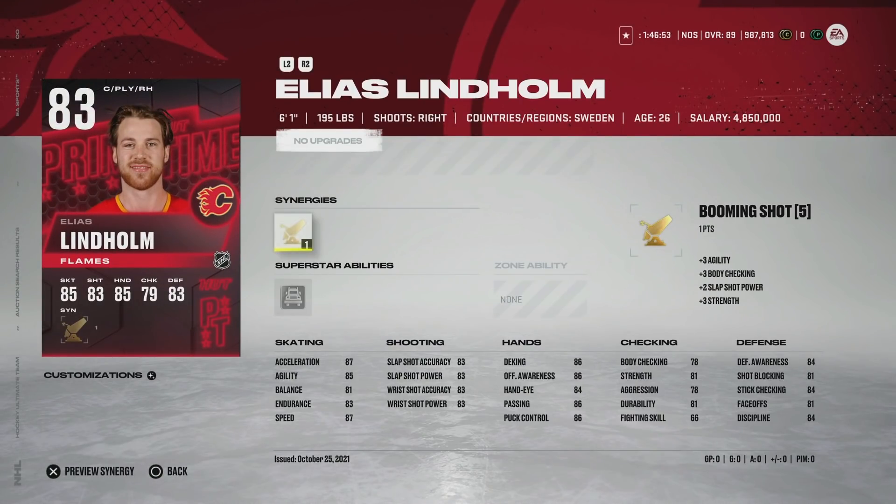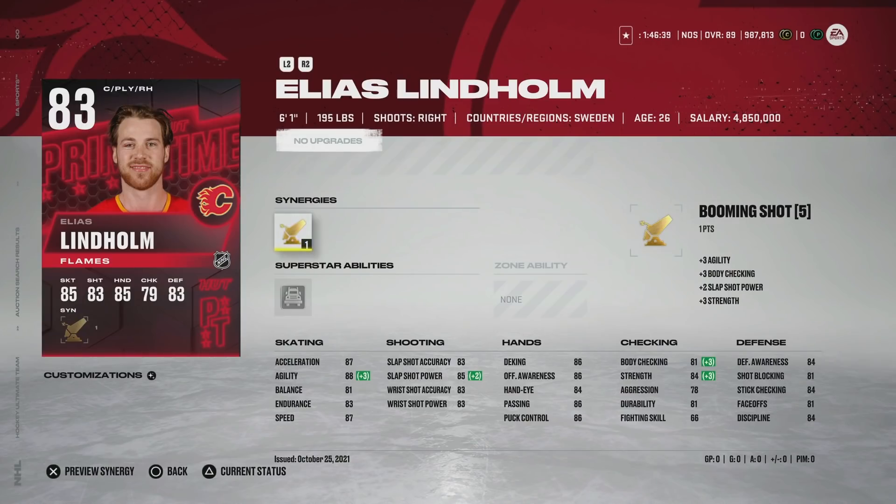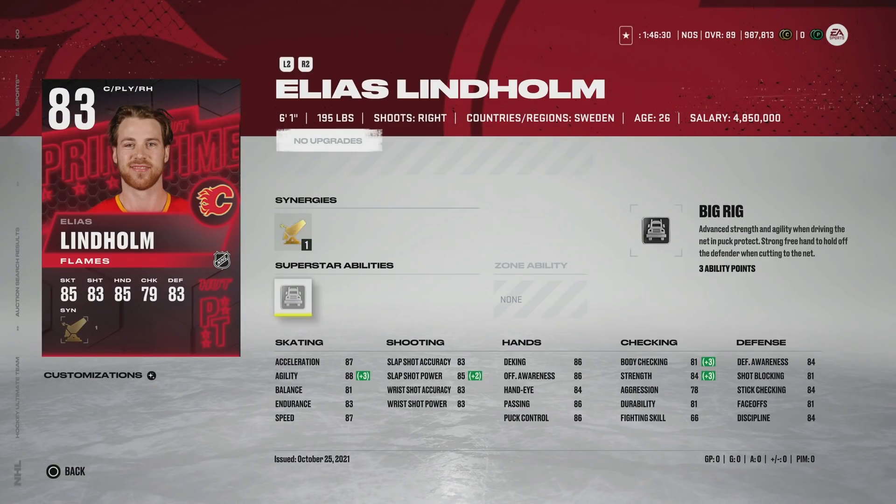Next we've got the 83 Elias Lindholm going for about 15,000 coins with Booming Shot and Big Rig — which I love as a superstar ability. He's 6'1" with 87 speed and 87 acceleration. With Booming Shot his agility gets up to 88, shots in the mid-80s, hand stats in the mid-80s as well. This is a much more well-rounded card. The problem is there are just so many good right-handed wingers. The fact that he does have Big Rig is pretty enticing, but at 15,000 coins I wouldn't pull the trigger. If you like controlling time on attack as opposed to using guys like Panarin, this is a cheaper option.